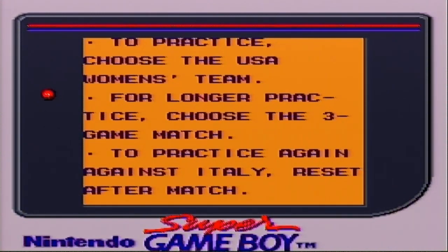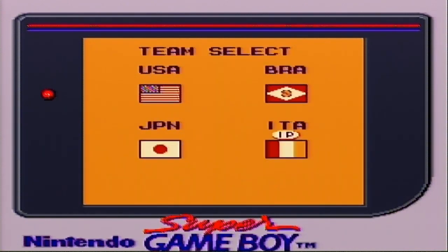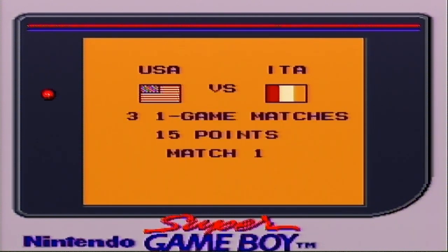To practice, choose the US Women's Team. For longer practice choose the 3 game match. To practice again against Italy, reset after match. I don't understand — because the Women's Team is like good or something? So I can choose Women's or Men's, 1 game or 3 games, music on or off. I guess just start with Women's, 1 game. Alright, we can choose US, Brazil, Japan, or Italy. I like the Brazil flag here — it's very red. I'll just pick good old USA. Sandy and Buffy vs Lucia and Sofia. 3 one-game matches, 15 points per match.